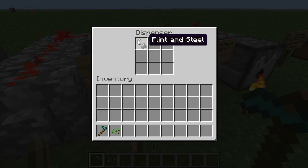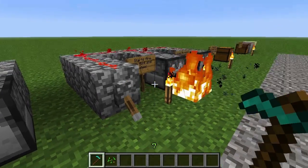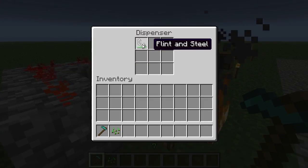If you put flint and steel in a dispenser, it will now start a fire and it will use up one durability of the flint and steel.